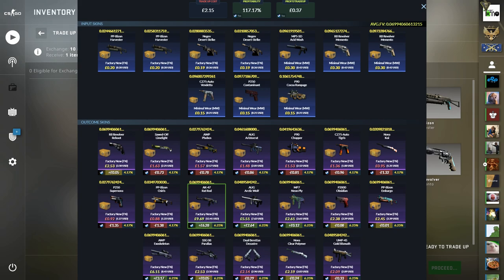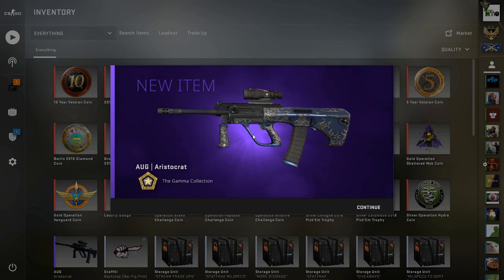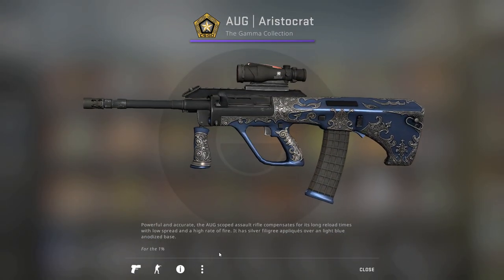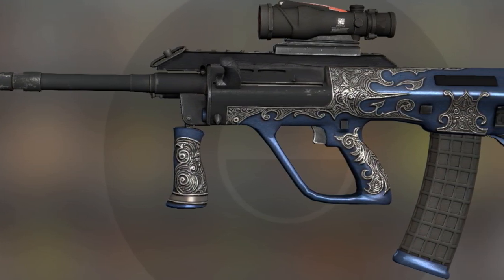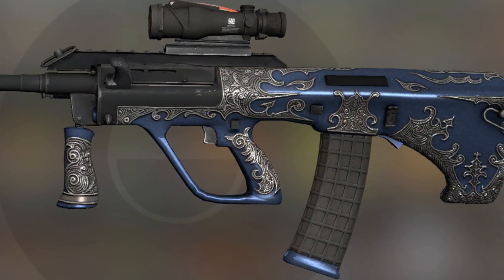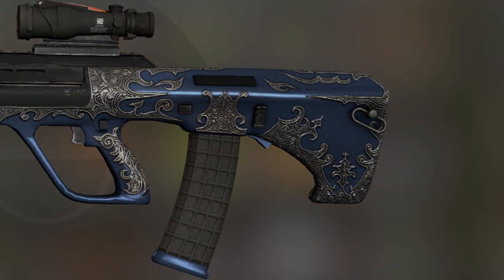For the first trade-up we're looking for a good start, and we get the Org Aristocrat from Gamma — not ideal, not really what we wanted. That is a loss outcome, not the worst we could have got, but still a loss. It comes in factory new with a 0.4616 float. This is probably the cheapest of the Gamma skins you can get in factory new, so not a fantastic start — not the worst, but definitely not the best.